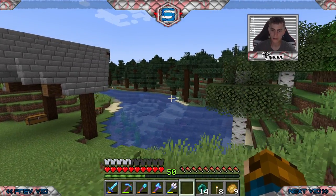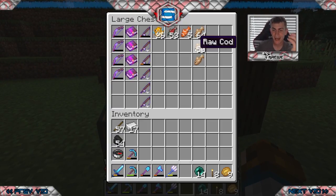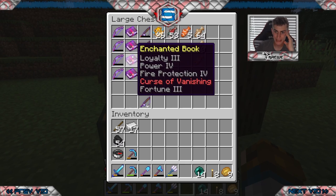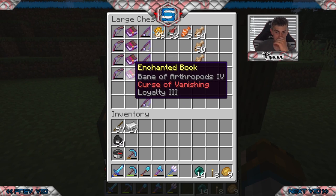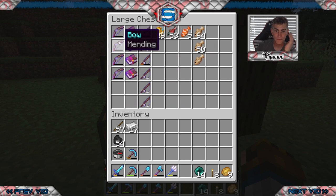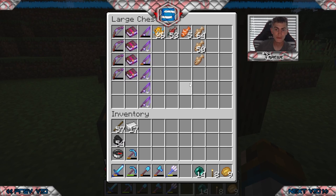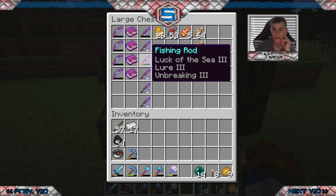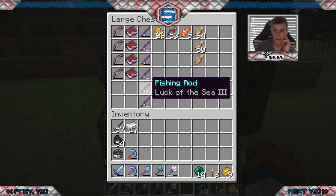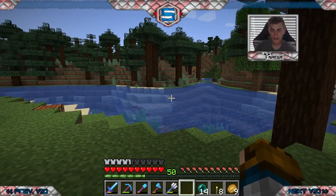Let me show you my fishing stuff. From all that fishing I got: power, sweeping edge, piercing, loyalty 3, power 4, protection 4, curse of vanishing - can't use that - lots of bows with enchantments, a mending bow, flame power 4, and one stacked with flame, mending, unbreaking 3, power 4. I just need infinity and that bow is going to be super OP. My fishing rods: one's luck of the sea 3, lure 3, and unbreaking 3 - I'm going to throw mending on that as well.